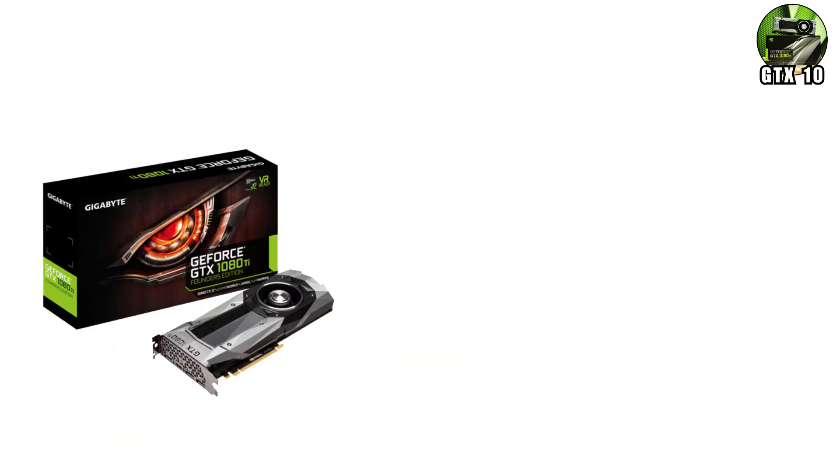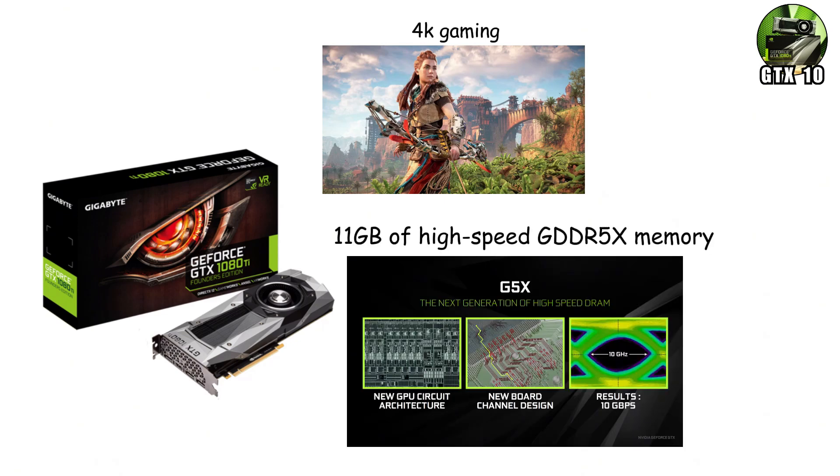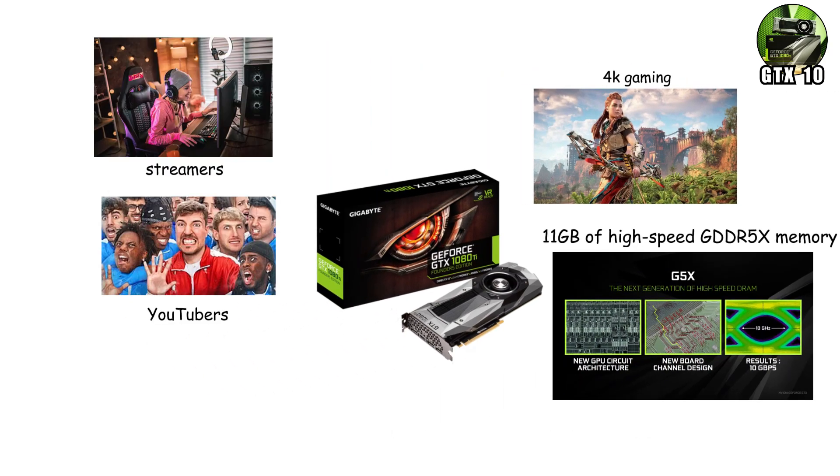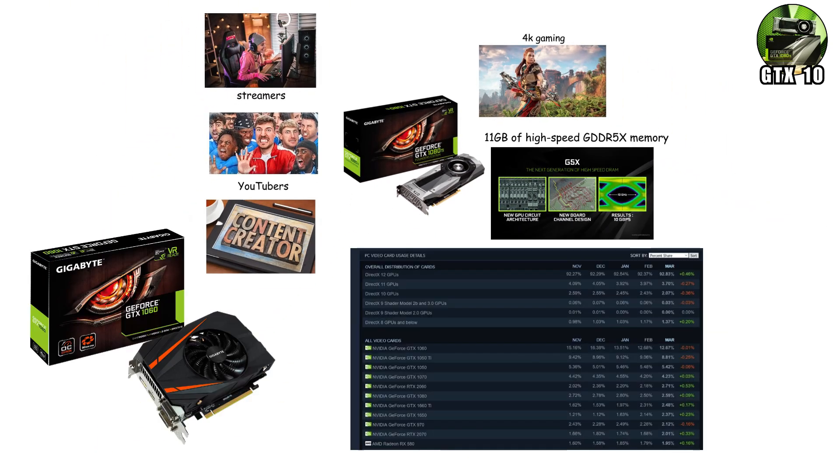Then came the GTX 1080 Ti, a near-mythical card that made 4K gaming truly playable for the first time. With 11GB of high-speed GDDR5X memory, it crushed benchmarks and became the go-to GPU for streamers, YouTubers, and creators worldwide. The more affordable GTX 1060 dominated Steam's hardware charts for years, proving Pascal wasn't just for enthusiasts — it was for everyone.